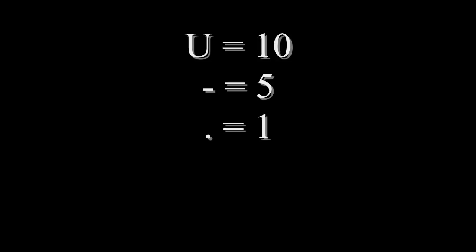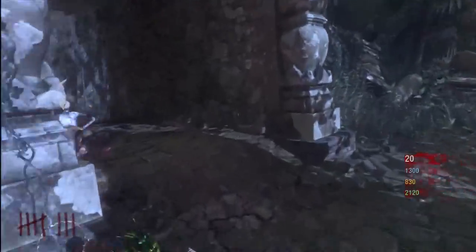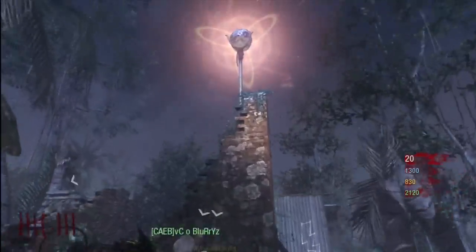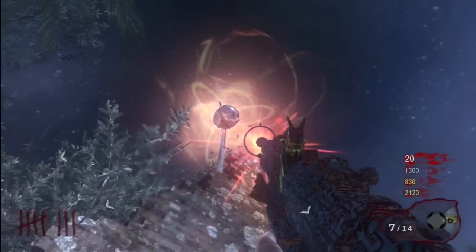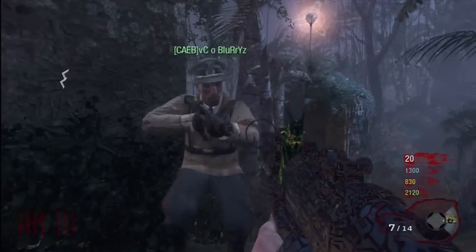The little dials in the mud pit — you're gonna use those numbers there. Basically, a U is ten, the line is five, and the little dot is one. You need to have sixteen, one, three, and four.